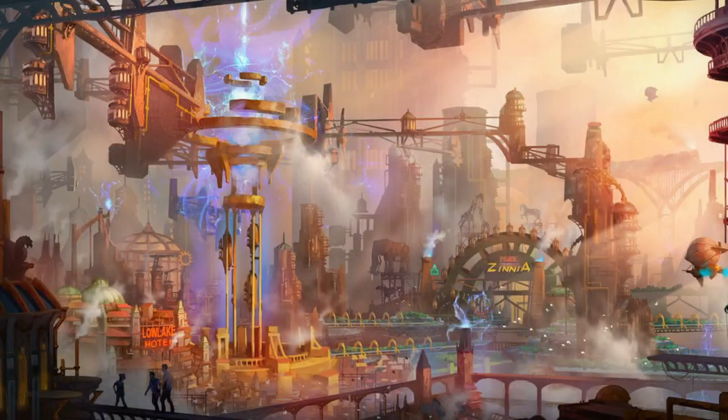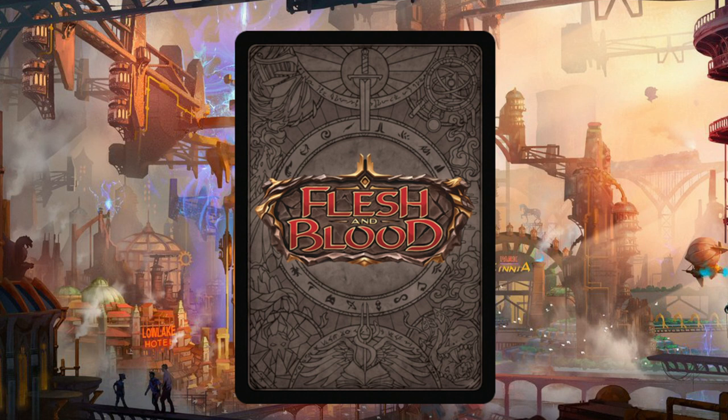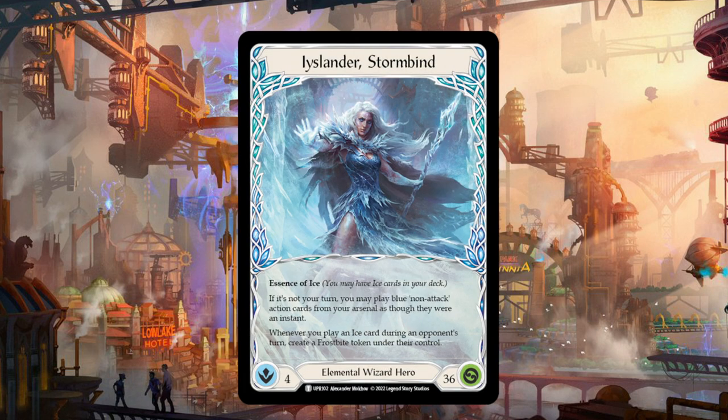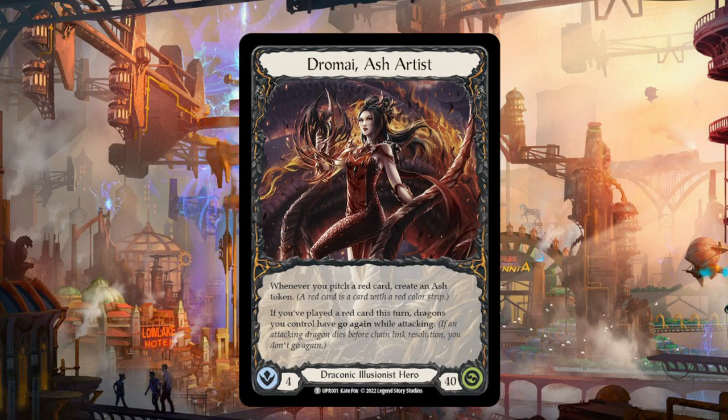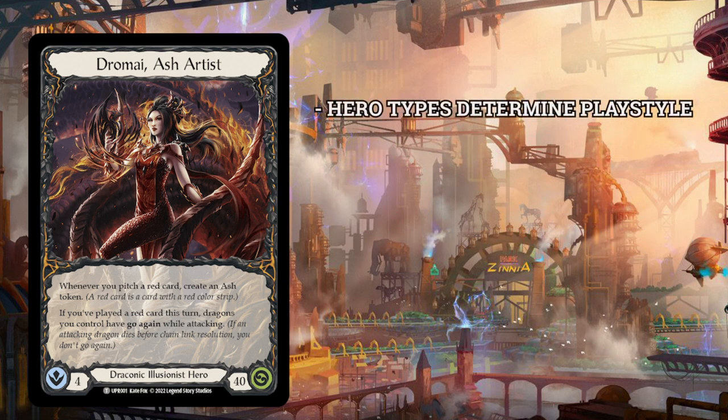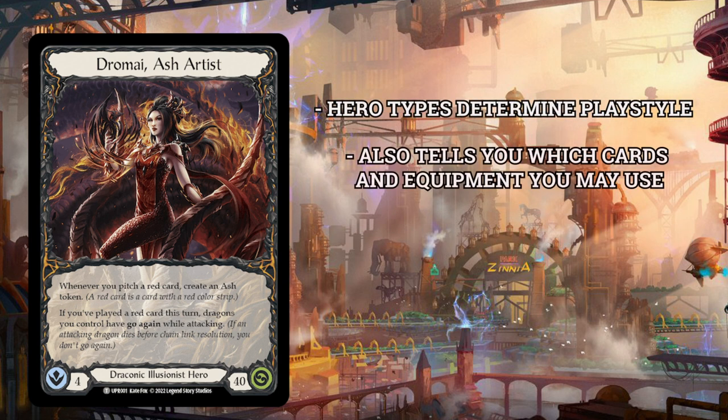Let's look at a hero card. Hero cards are the centerpiece of Flesh and Blood, with the game having you play as your chosen character and take all actions on their behalf. The little box at the bottom of these cards tells you a little bit more about the hero, including any talents, classes, or types they may have, such as being a warrior, a wizard, or an illusionist. The hero types and talents will determine the playstyle of your deck and which cards and weapons you'll be allowed to play.